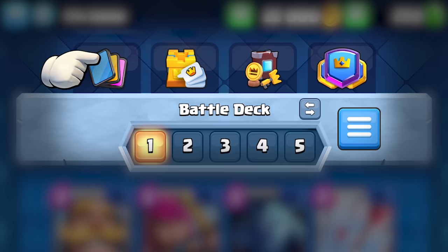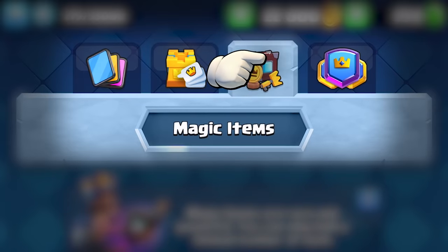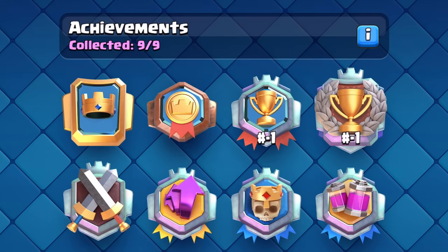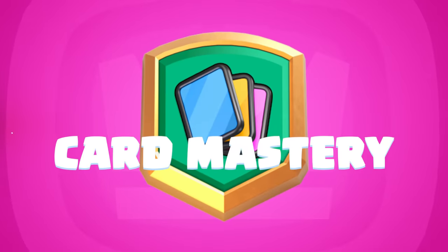But Max, where could I find my collection of badges? We've made some changes in your collection tab and rearranged some of the items along the top. You'll find your battle deck, emote deck and tower skins, magic items, and finally your badge collections. You will see that they are separated into sections for easier visibility, such as achievements, challenges, and Card Mastery!